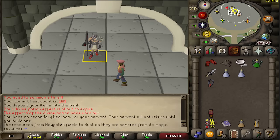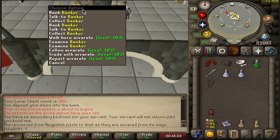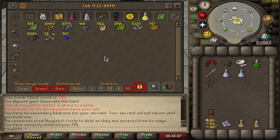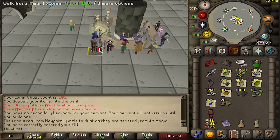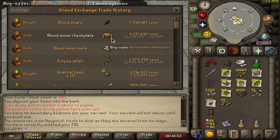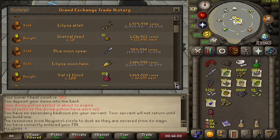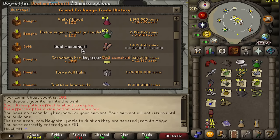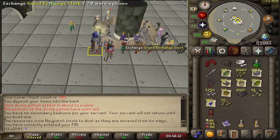For how much money we made - not accounting for scythe charges and other costs - we've sold a Blood Moon Chestplate for 3.2 million, Blood Moon Helm for 1.5 million, Atlatl for basically 2 million, Blue Moon Spear for 1 million, Eclipse Moon Helm for 1.5 million, and Dual Makuhuitl for 1.7 million.